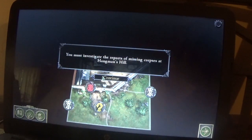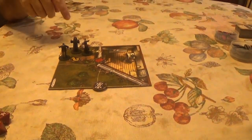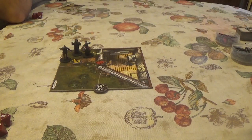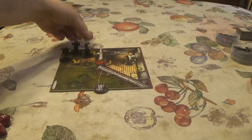You must investigate the reports of missing corpses at Hangman's Hill. Jeffrey goes first and moves to investigate one side. A cobblestone patio sits next to an old entrance beneath the chapel — discard the sight token and place the root cellar tile as indicated.